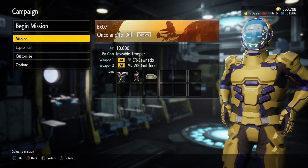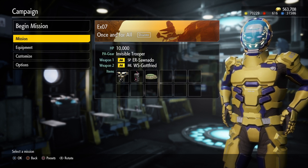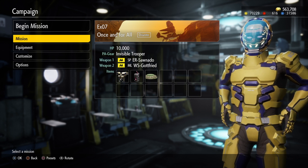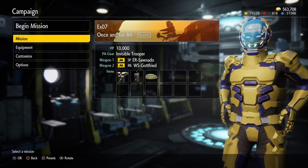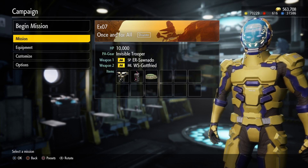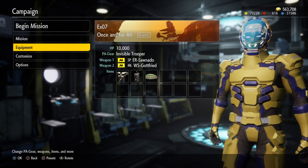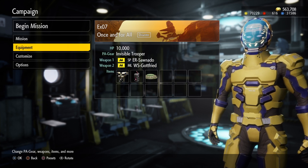I picked the invisible trooper — or troop class in general — because they have a lot of item-holding ability, and you're going to need a gigantic, enormous 60-point mech for this for my way of doing it. Let me go ahead and show you what equipment I'm bringing in.